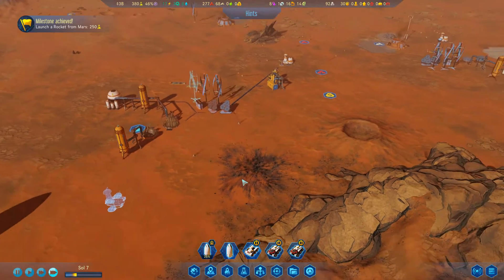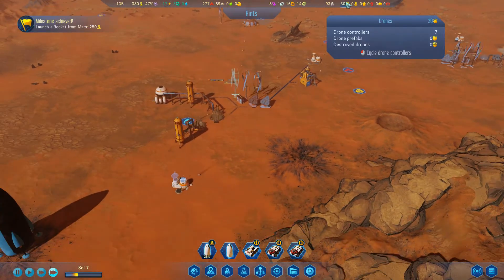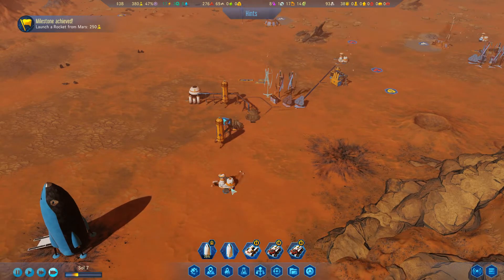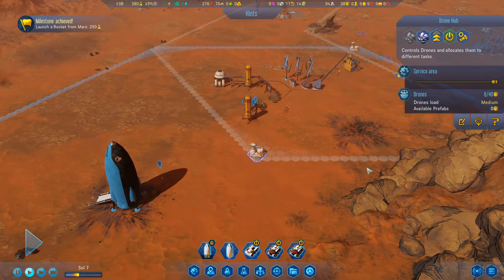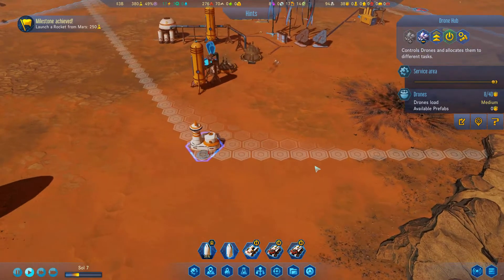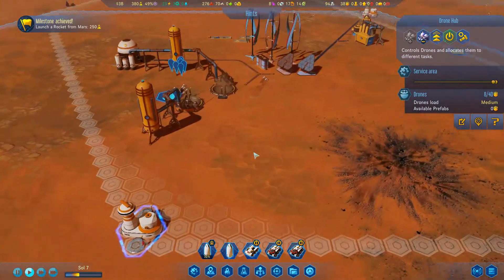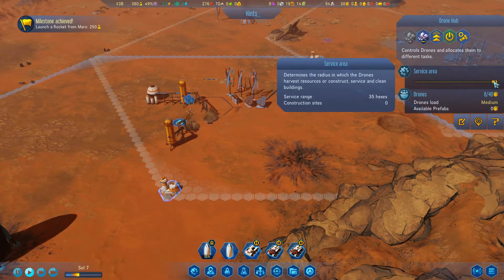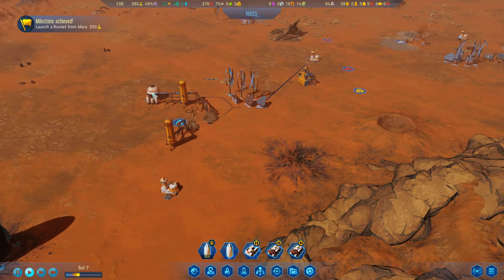Let's launch this little rocket from Mars and hopefully get our first settlement up and running. I currently only have 40 drones total. Some drones are coming out of the drone hub area. Oh, I can adjust the drone service radius - make the service area bigger or smaller - that'll be useful later.